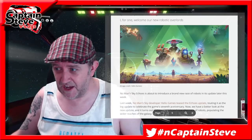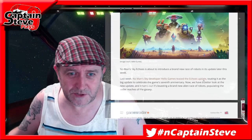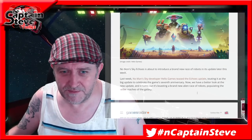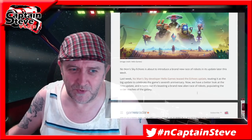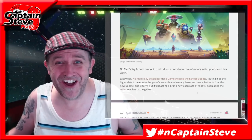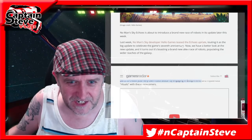I haven't read this — I just saw that it's there and figured I'd jump in and do a video. So this is my proper first reaction. No Man's Sky Echoes is about to introduce a brand new race of robots into the update later this week. Last week, No Man's Sky developer Hello Games teased the Echoes update, touting it as the big update to celebrate the game's seventh anniversary. Now we have a better look and it's boasting a brand new alien race of robots populating the outer reaches of the galaxy.